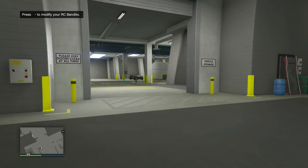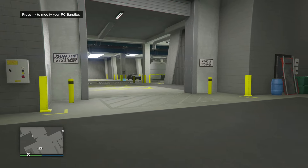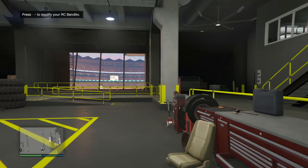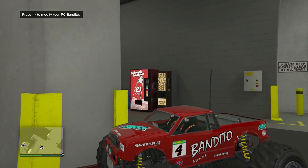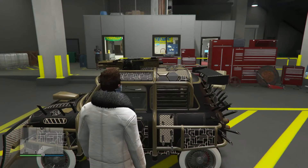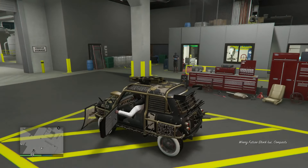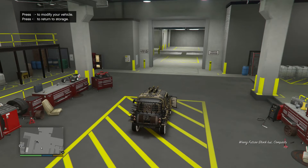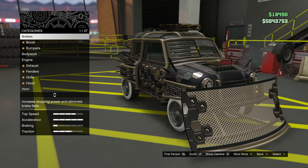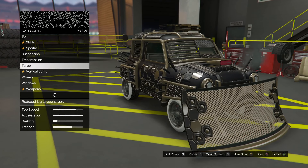When you have it all set up, walk forward and press right on the D-pad at the same time. As soon as you do that, jump into your car and change something on it — you can change the plate or anything. I just put on some neon lights, but any modification will work.